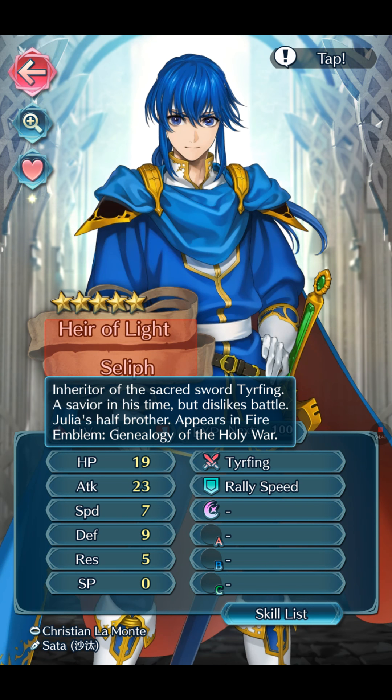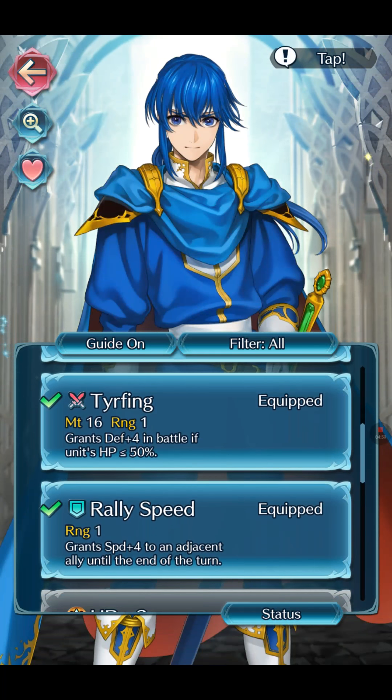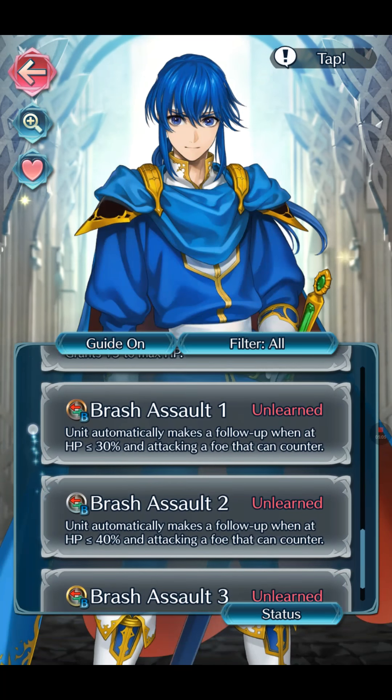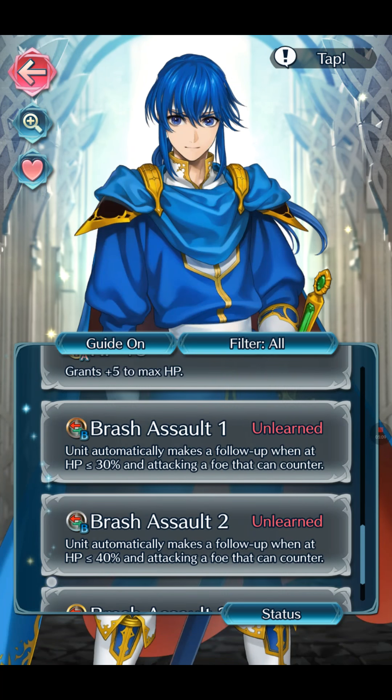Ced is an inheritor of the sacred sword. Big attack, a savior in his time but dislikes battle. He is Julia's half brother. He appears in the game called Fire Emblem: Genealogy of the Holy War. He's full of weapons but has HP with Crush Assault.